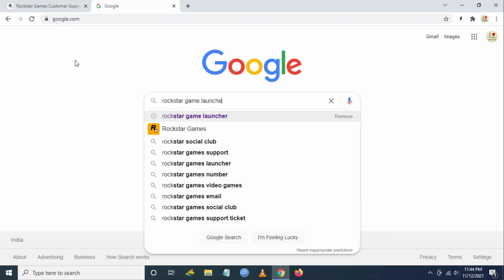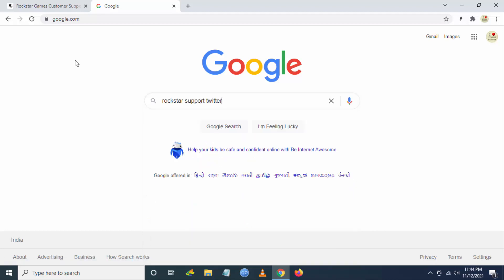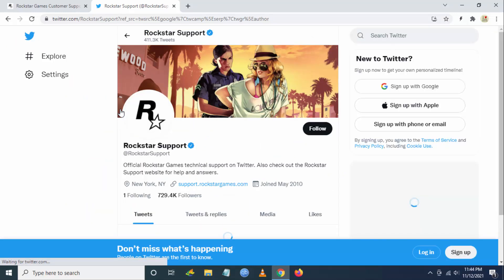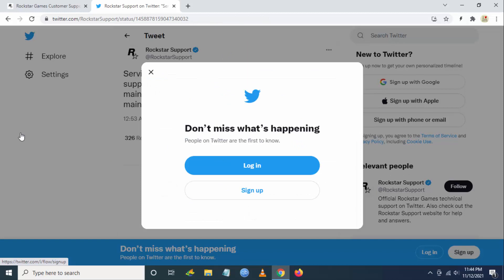You can also check the Rockstar Support page on Twitter. There you can see that services for the Rockstar Game Launcher and support are temporarily offline for maintenance.